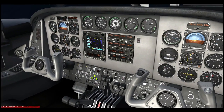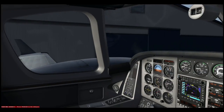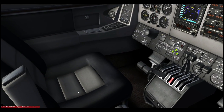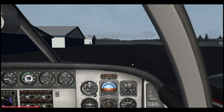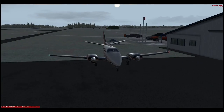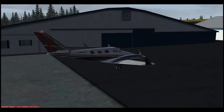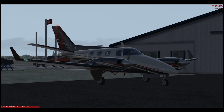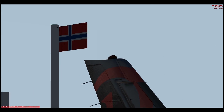Hello ladies and gents, welcome back to the channel. Mantok here, and we are joined today with Eric Lund. He is sitting in the captain's seat. We are flying in the shared cockpit Duke - Real Air B60 Duke version 2 - and we are in southern Norway, as you can see by that flag.